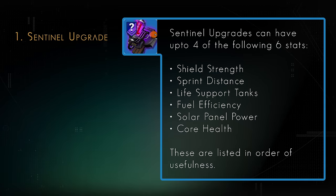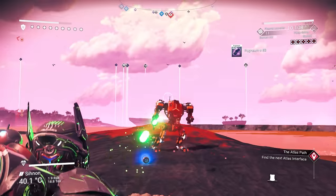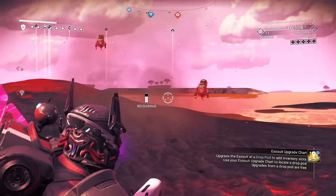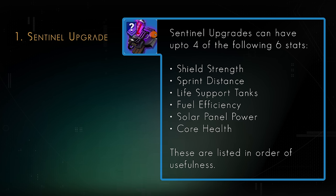Next are the Exosuit Sentinel upgrades, as these can have many different stats. It is once again most important to pick the stats you want to boost rather than the power of the bonus on an individual module. Sentinel Exosuit upgrades can have up to 4 of the following stats active: Shield Strength, Core Health, Life Support Tanks, Solar Panel Power, Fuel Efficiency and Sprint Distance. Core Health is capped — it is possible to achieve the cap even without the extra 3 modules we used to have — so it is not an important thing to boost. When choosing which Sentinel module to boost, if one doesn't have Core Health, that is one to go for. Generally, I would advise in priority of utility to boost: Shield Strength, then Sprint Distance, Life Support Tanks, Fuel Efficiency, Solar Panel Power, and then Core Health.